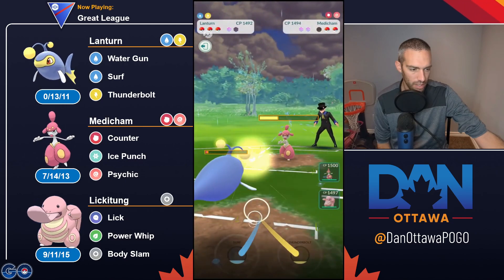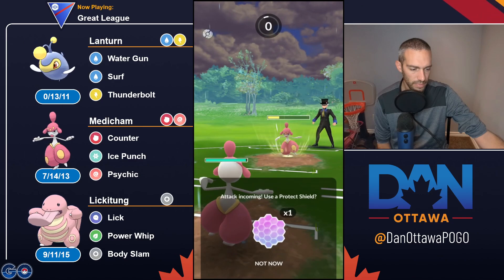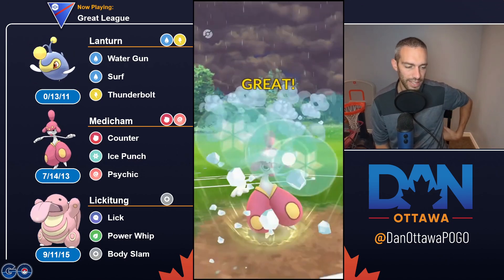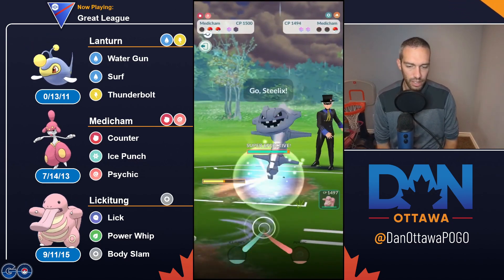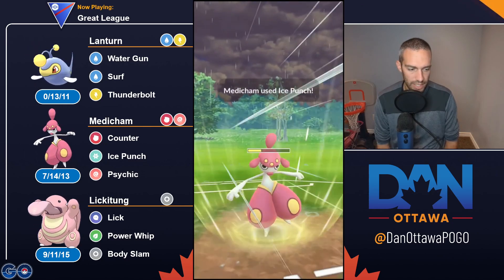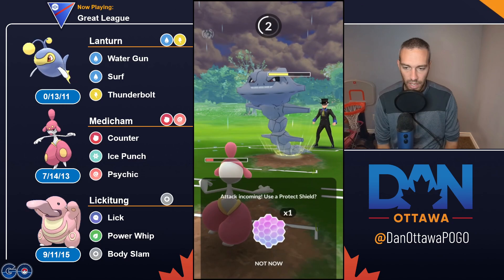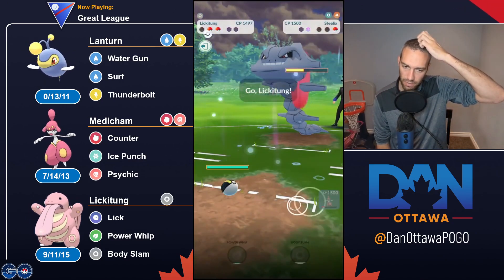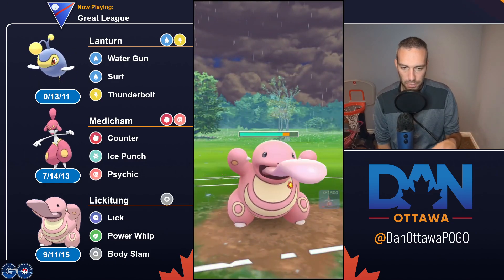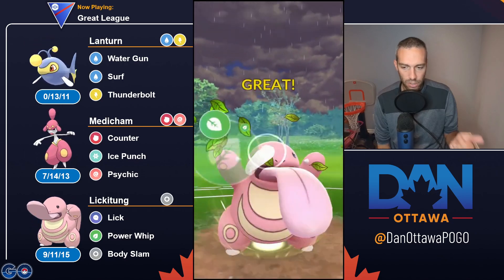Lickitung gets six energy per move - so that is the equivalent of Water Gun, which also gets six energy. So if you can't count from that perspective, if you can't count from the one-turn perspective, what you can do is try to count from your own Pokemon's perspective. So if you know that Lickitung gets three energy per Lick, basically two Licks will be the equivalent of one Water Gun.